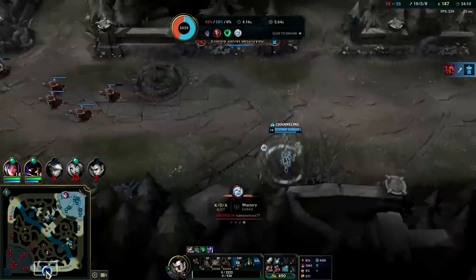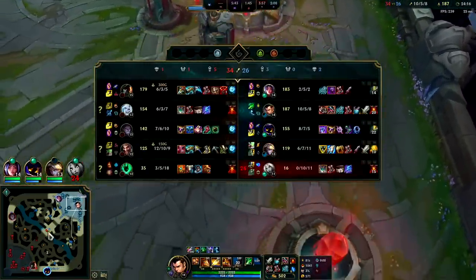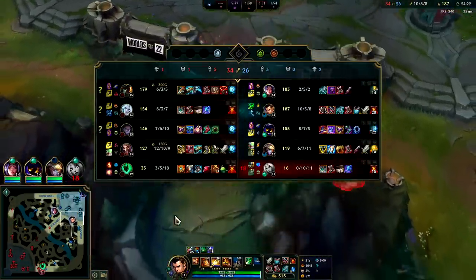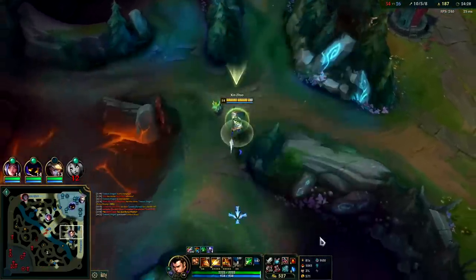But hey Veigar got a turret — that's worth, right? That's very worth. Psych, that's not worth. All we have to do is team fight — we've won the last two or three in a row. They can't win a team fight. Veigar cage counters melees, and melees kind of counter my R.